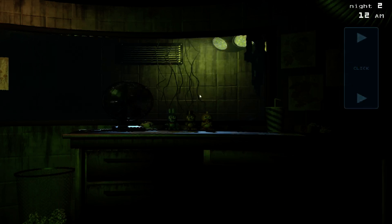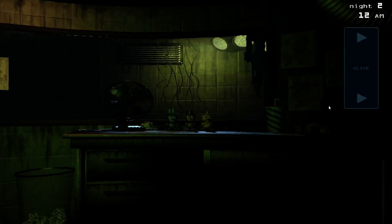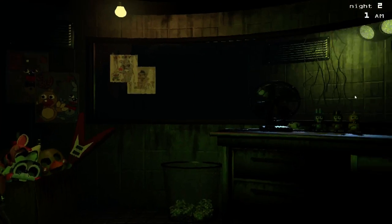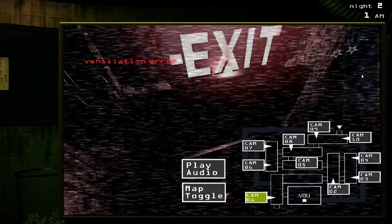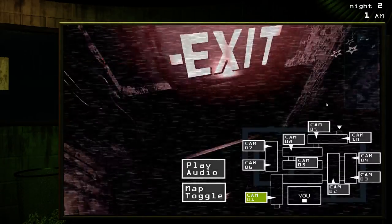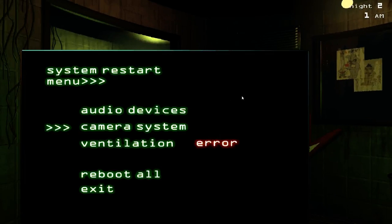He can appear over here when he gets close to the office, if he's coming in from the camera two side. At that point he'll stay there until either Freddy passes by causing the ventilation to fail, or the ventilation fails on its own causing you to blink — and when it blinks he'll go across. Or you'll see him but then he'll just teleport across. However, if you're in the camera, you'll be able to see him run past the window, and if you're in the system restart screen, you'll see him run past the window again.